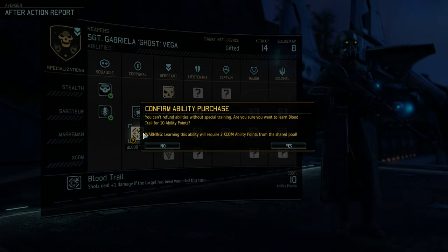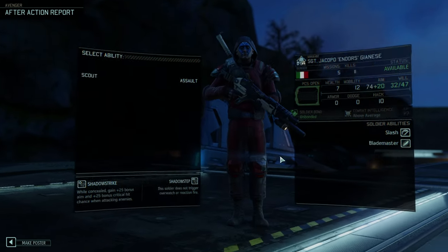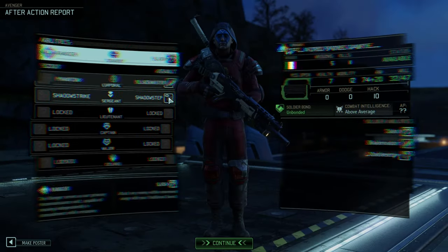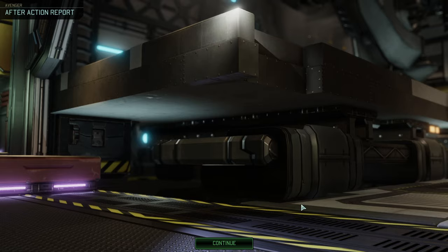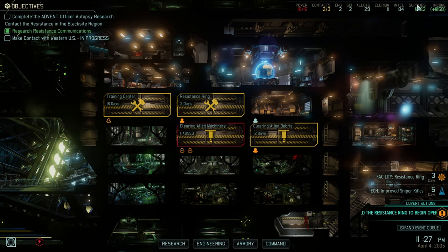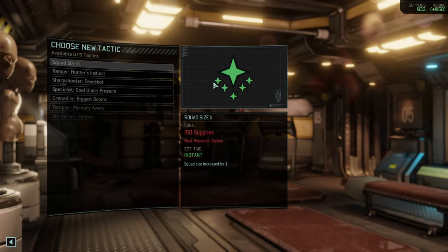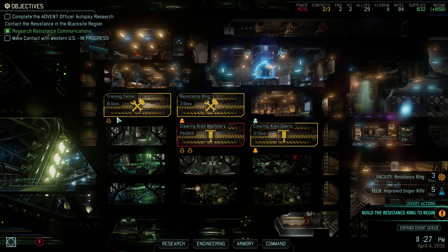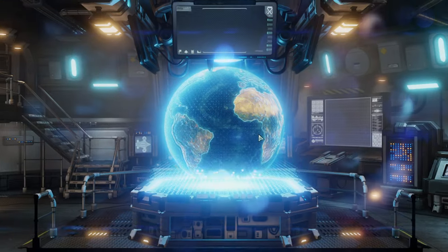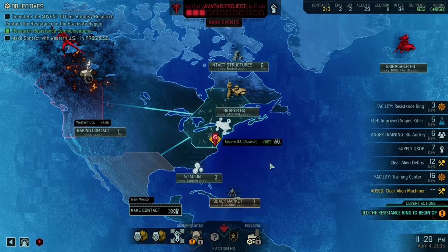This will be helpful going forward because it improves the base damage of the Reaper, which is typically relatively low. Shadow Step always over Shadow Strike. We have Elerium, we have alloys, we have plenty of supplies, and in the GTS we are getting squad size upgrade number one — now we can finally go in with five soldiers. Training Center and Resistance Ring are going well too, so everything is going our way as you'd expect in a campaign where you are snowballing.